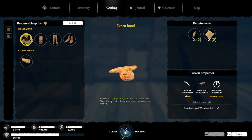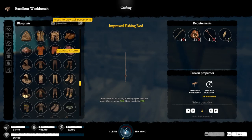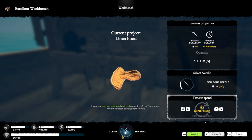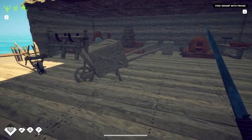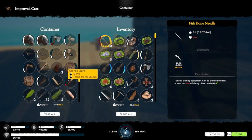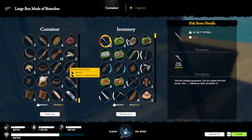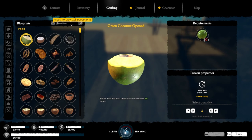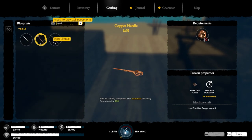This is much better. Increases sun, rain, heat, wind, cold protection. I ran out of needles. I should have some fish bones. I don't want to waste iron or copper on a needle, but they have high durability — one iron ingot gives me three very high durability needles. I'll do it.